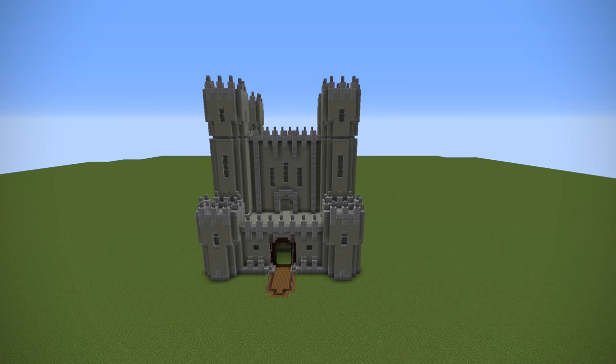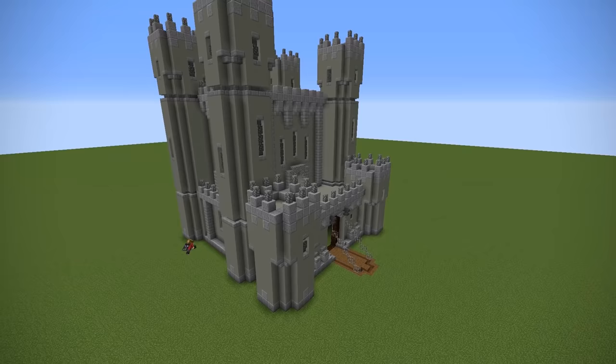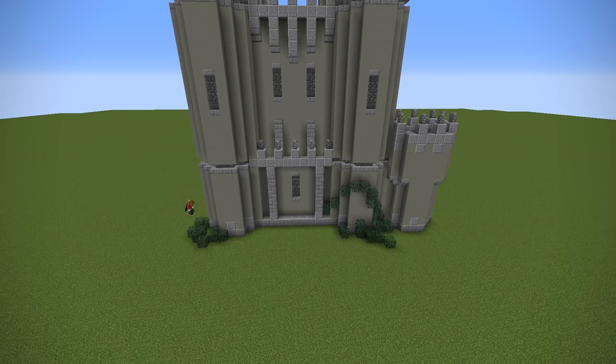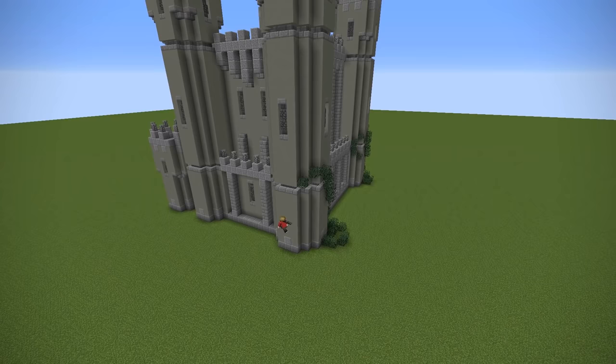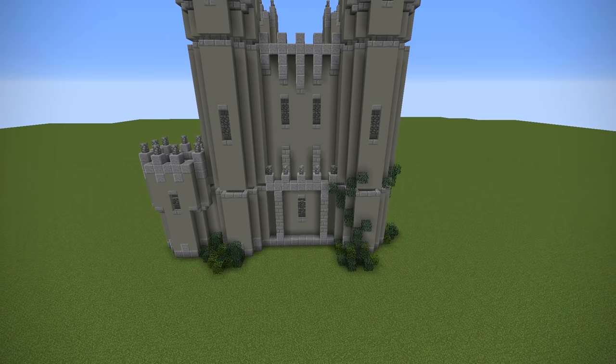Everything has really come together now. There's only one thing I'd recommend as a final touch, and that is to add a bit of color. You can have it a bit overgrown by adding some ivy in the form of leaves — mixed spruce and oak leaves — crawling up the sides and the towers. This helps add a little bit of variation so you can distinguish each part more easily, and it just gives the build a little bit of color, even if it's only green.